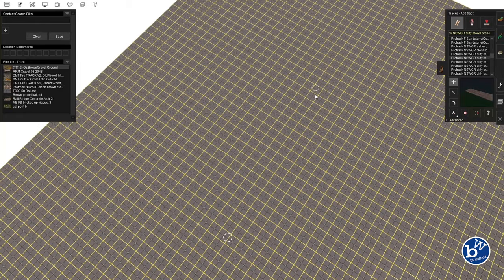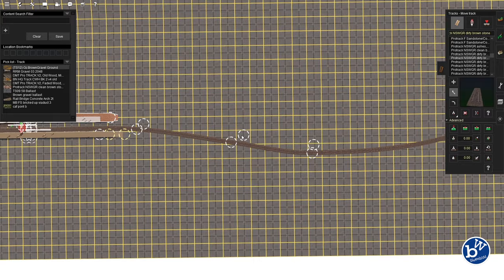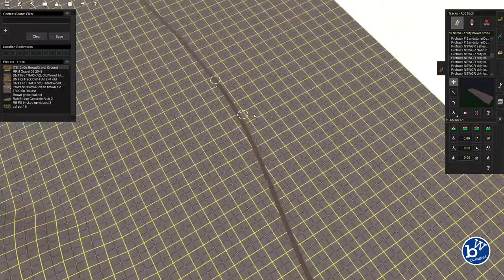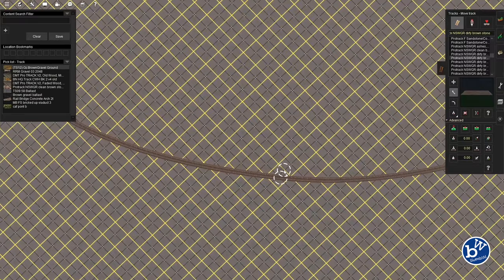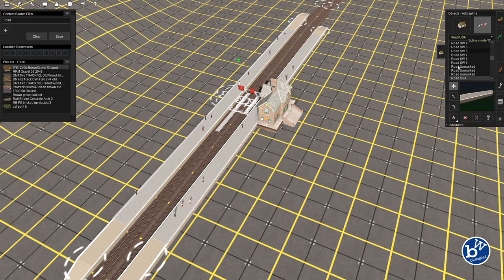Now we're just adding some track to the station and connecting each station. You can redrag and choose the position. Once you've grasped the basics, track-laying is really simple. Note how little space the menu takes on the right - when we look at EEP for instance, it takes up the majority of the screen, which is a shame.